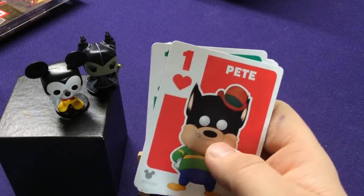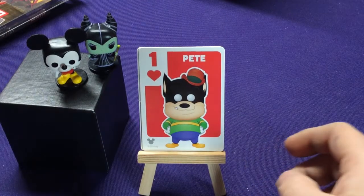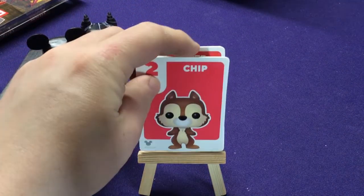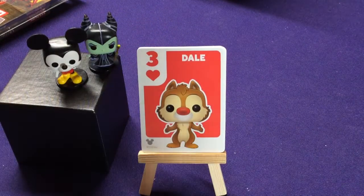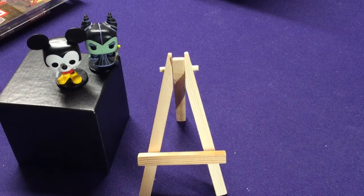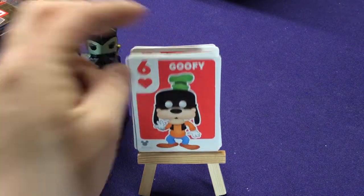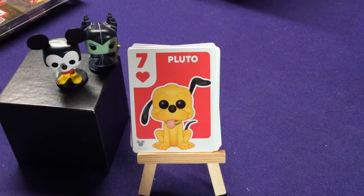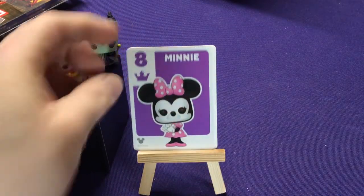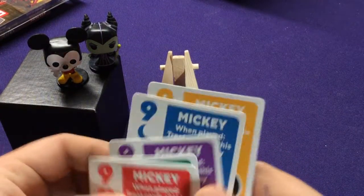Each number card has the same character. So all number one cards are Pete, all number two cards are Chip, all number three cards are Dale, all number four cards are Daisy, all number five cards are Donald. They have a little symbol on the bottom to keep track of what set they're from in case you get these mixed up. Six cards are Goofy, seven cards are Pluto, eight cards are Minnie — so you'll have Minnie in yellow, blue, purple, green, and red. You're always going to have five for each color. And then finally, number nine is Mickey.